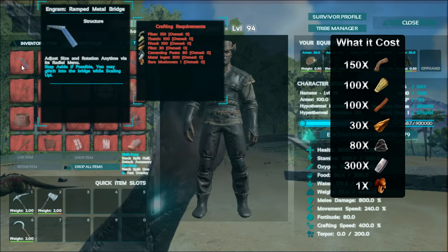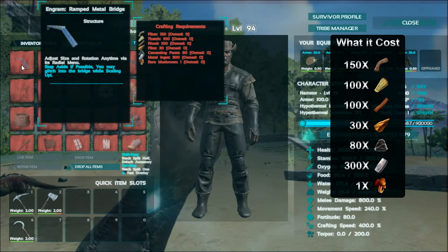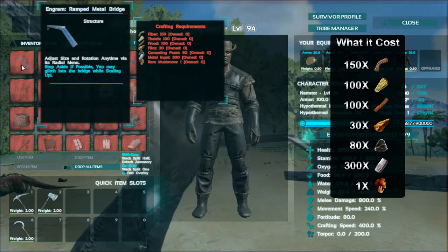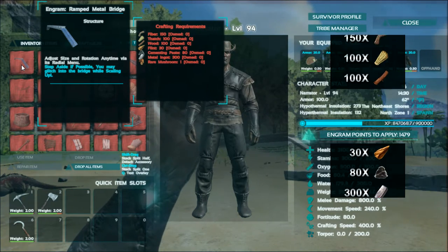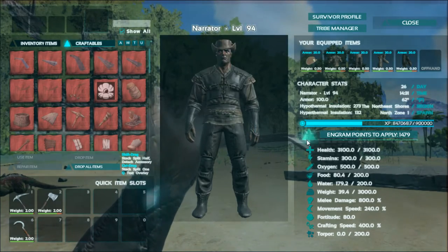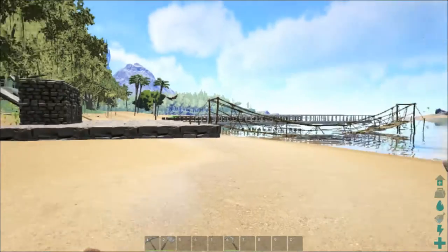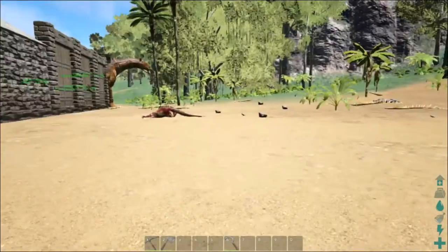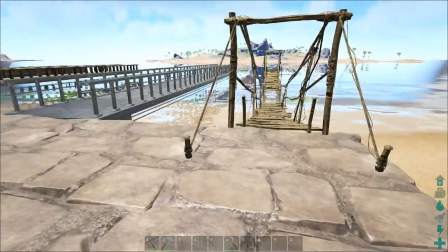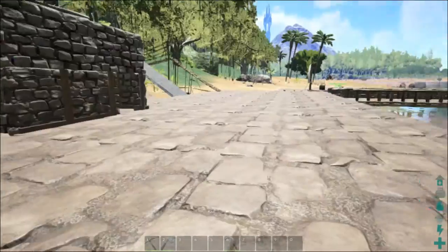The metal bridge costs 150 fiber, 100 thatch, 100 wood, 30 flint, 80 cementing paste, 300 ingots, and of course the rare mushroom. That goes over the cost of each of the different bridges. I'm not sure why the mushroom is in there — that's kind of weird in my opinion — but whatever.